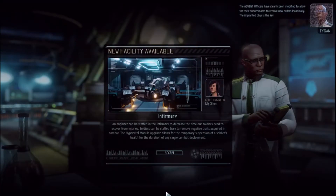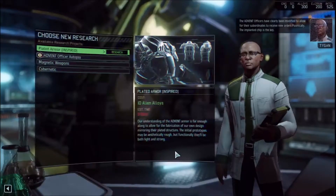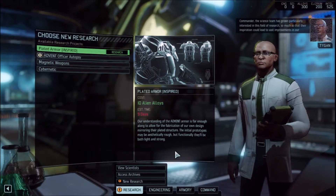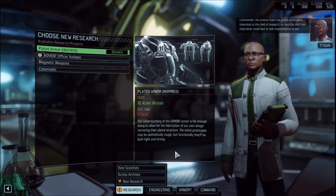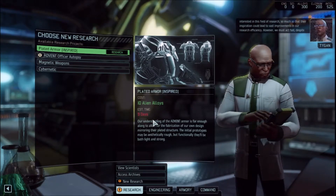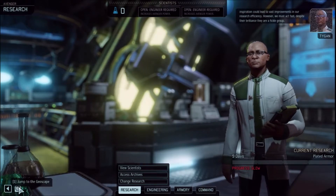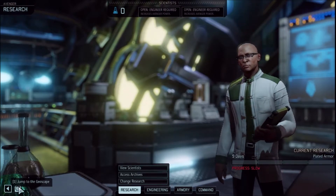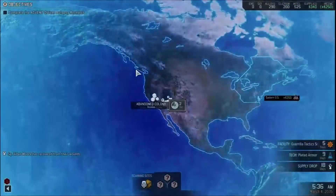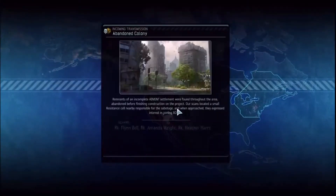The Advent officers have clearly been modified to allow their subordinates to receive new orders psionically - the implanted chip is the key. Nine days to make plated armor. The science team has grown particularly interested in this field of research - their inspiration could lead to vast improvements in our research efficiency. However, we must act fast as they are a fickle group. I gotta wait like nine days - no problem. At the beginning of the game you don't do nothing, so nine days is not a problem.